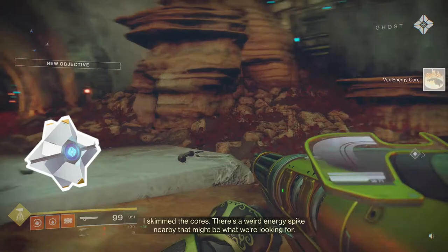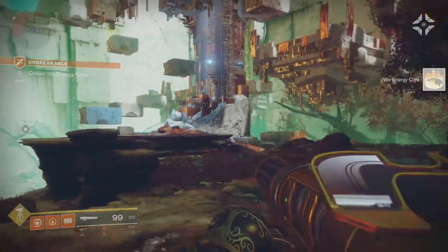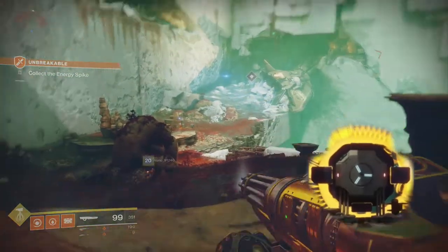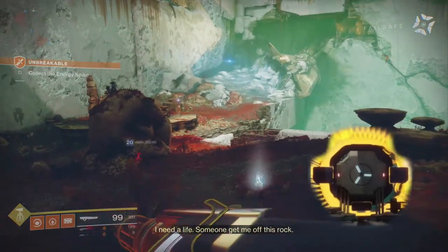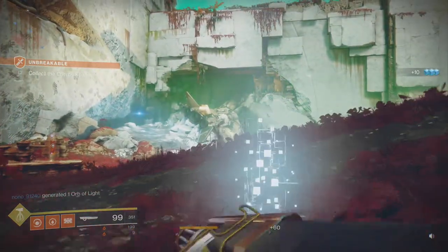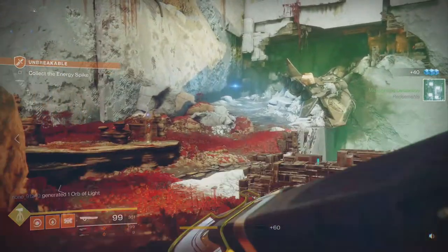There we go — a Vex energy core. There's a weird energy spike nearby that might be what we're looking for. I would be happy to analyze any samples you obtain. The resource on this planet is Data Lattice — or at least I think that's how you pronounce it.